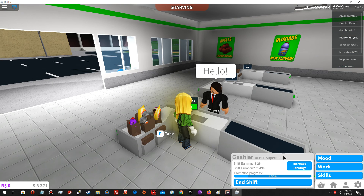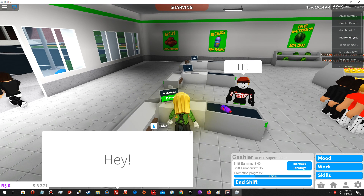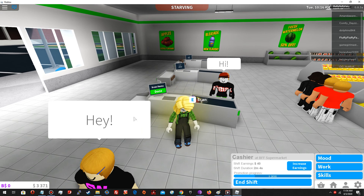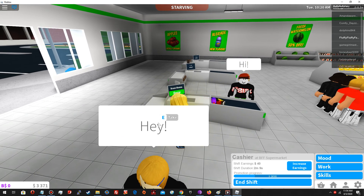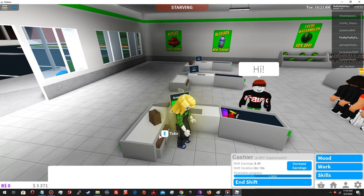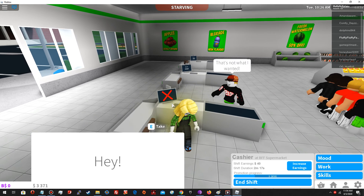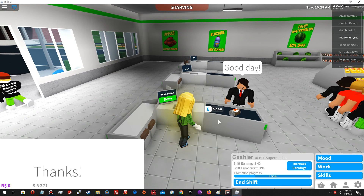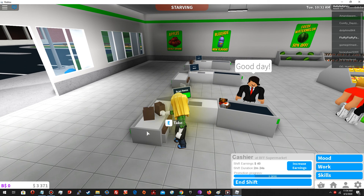If you click on your character and then the work icon and then 'Walk', you can see your shift earnings and how long you've been working. Eventually you level up and I guess you earn more salary. If you forget to put the bags on the counter, nothing happens. But if you don't scan everything and you press 'Done', the customer will be upset and you won't get paid, and you won't progress to the next level.